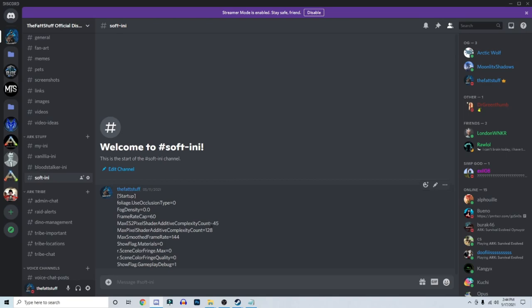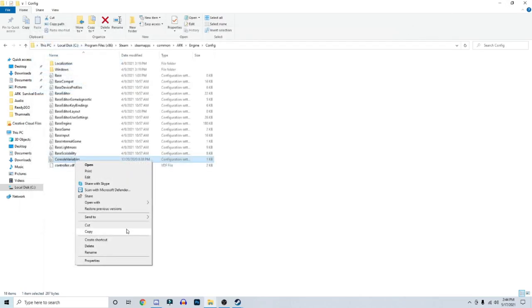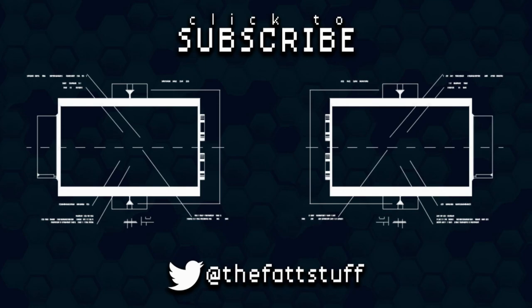I know hearing people say they have an INI that helps out sounds a bit overwhelming, like you'll have to do a bunch of stuff — but it's really a lot simpler than that. I hope this helps you guys out. If you'd also like a tutorial on how to do a custom crosshair to go on top of this, to minimize the bulky crosshair, let me know in the comments below. Thanks for watching and I'll catch you guys in the next tutorial. Peace.